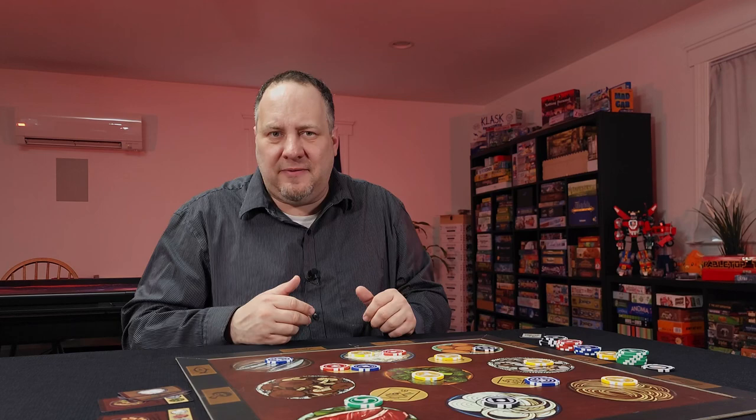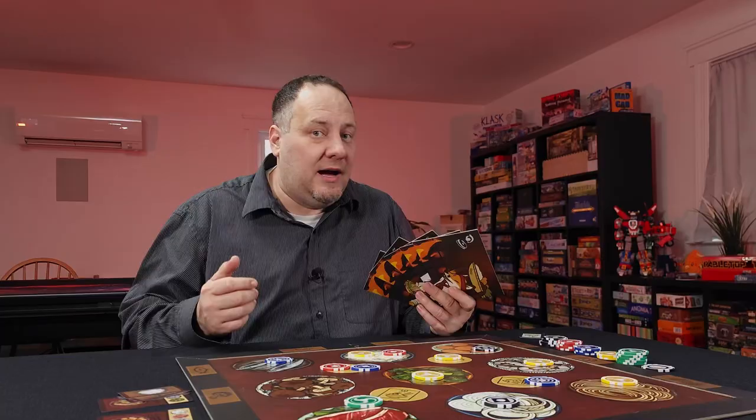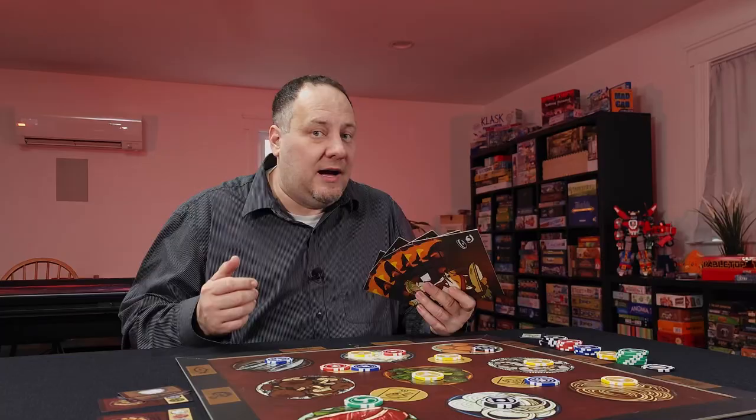In addition to the base game, there is the Hot and Spicy expansion, which adds components for a fifth player and new recipe cards for which chili is actually a required ingredient — though chili can still be used to replace a single other ingredient. Hot and Spicy also adds unique player powers as well as small player boards to help keep things organized.